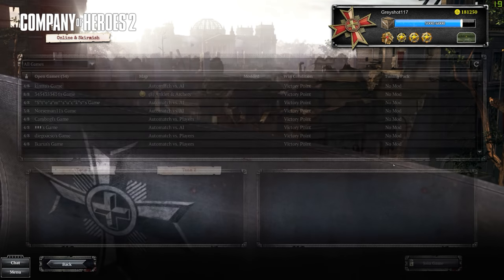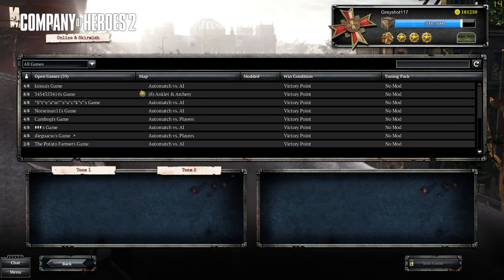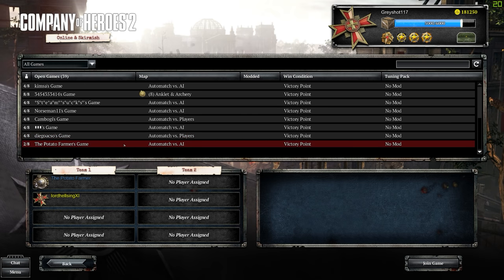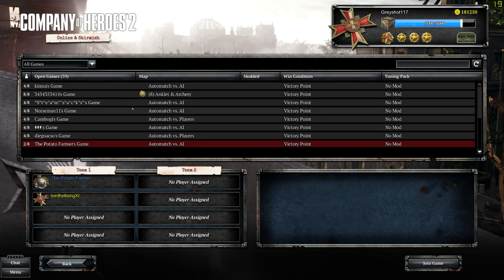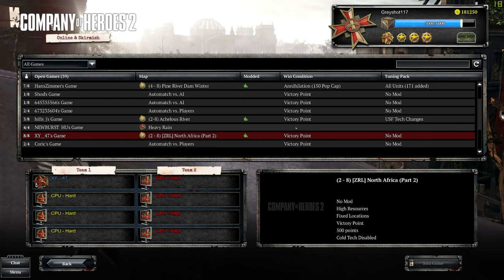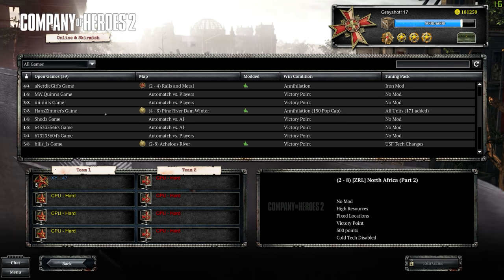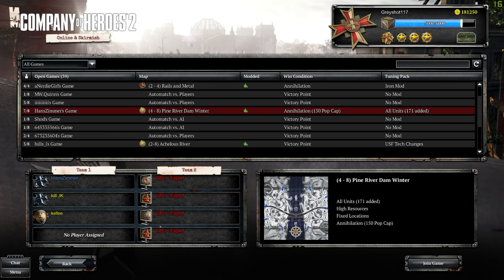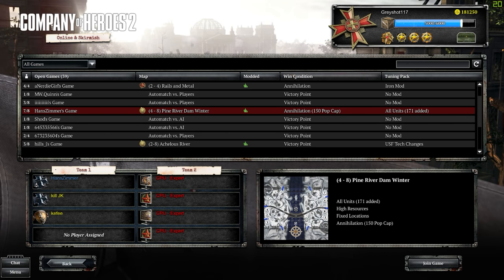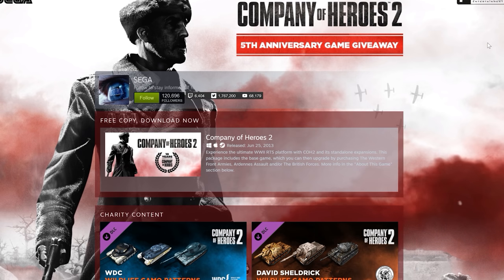You can always go into online modes and create a custom game versus AI, or make a public game. There are plenty of games with players versing AI — these are really chill, laid-back games most of the time. If you just want to relax, have fun, and get used to the game, this is a good way to do so. A lot of times it's versing very hard AI, which will also get you accustomed to tactics.